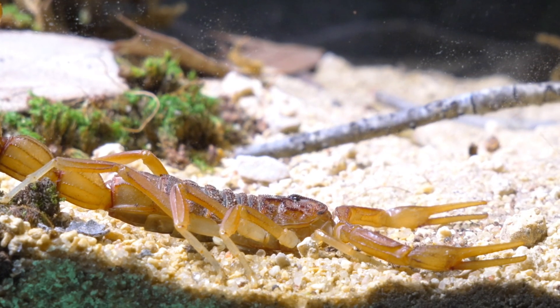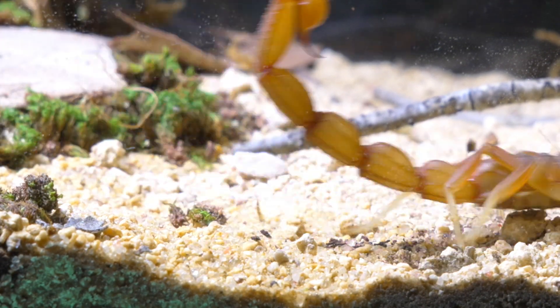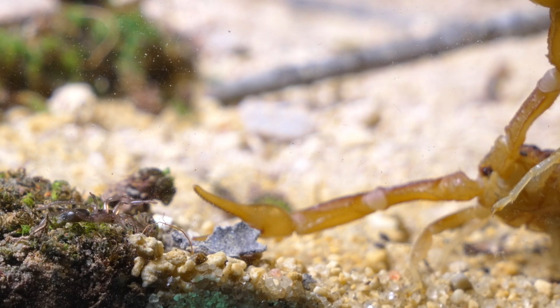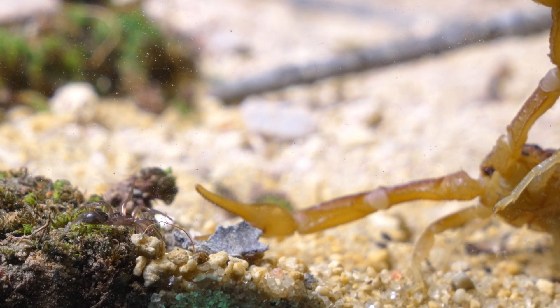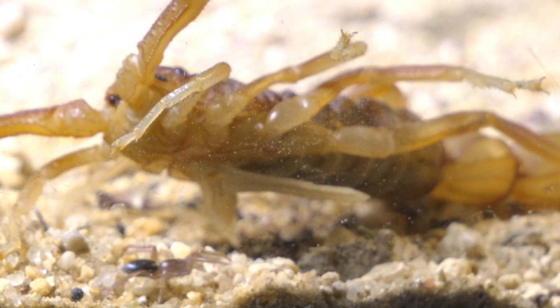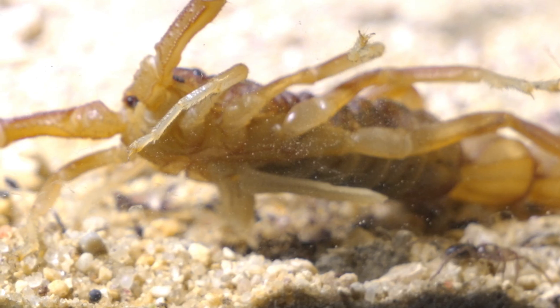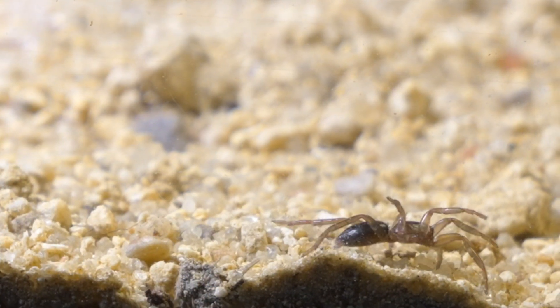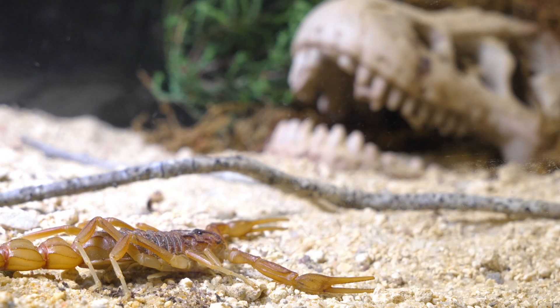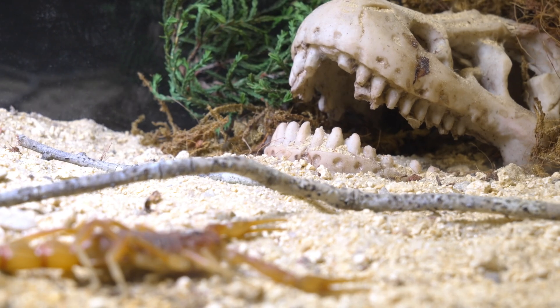As soon as the scorpion left the humid area, the tiny spider — which had been absent for a while — unexpectedly appeared on the scene. Without hesitation, it started heading straight toward the gigantic predator. Luckily for her, the Bothis didn't notice her presence, or perhaps it did and simply chose to let her pass, like a king sparing an insignificant intruder.